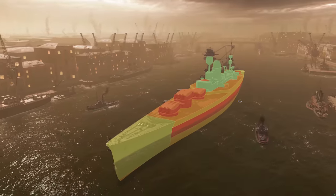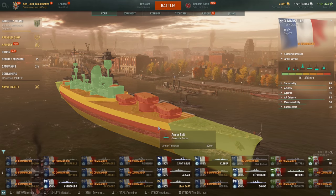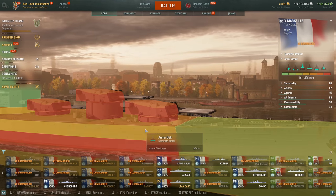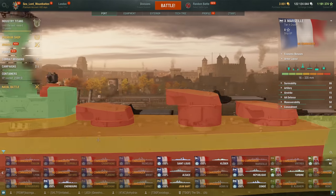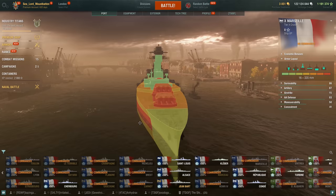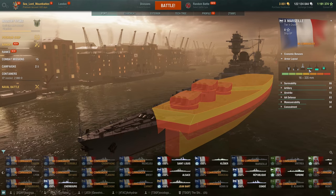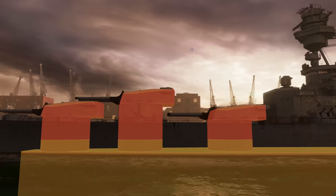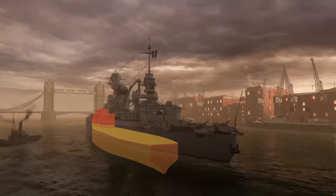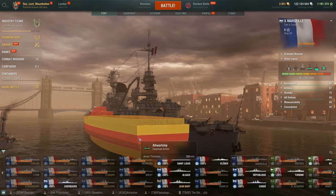We're going to state that these French battlecruisers' weakness is HE, and that's very prevalent here with the armor. With a 30 mm side and 25 mm bow, you're going to see lots of ships at tier 10 that can just pen this even without IFHE. And her citadel is almost below the waterline — looks like it's just at the waterline — and you do have this turtleback protection coming down on top of it, which is nice.